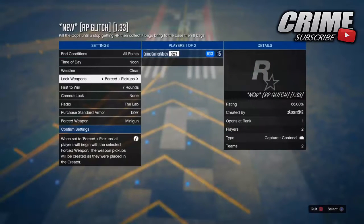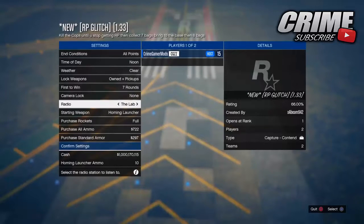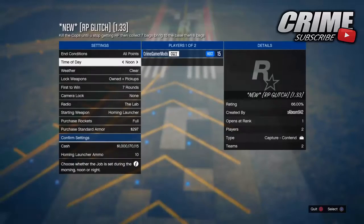Once you're in the job settings, set the end conditions to 'All Points', set the locked weapons to 'Own Plus Pickups', set the rounds to seven, then invite your friend and start it up as normal.